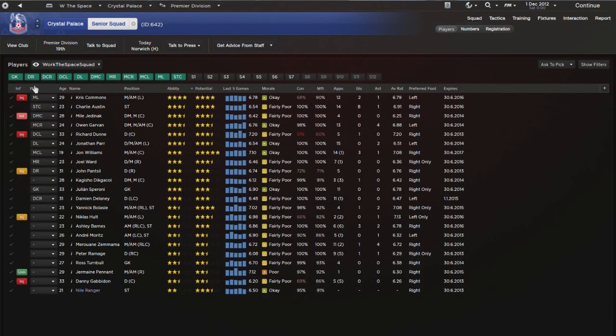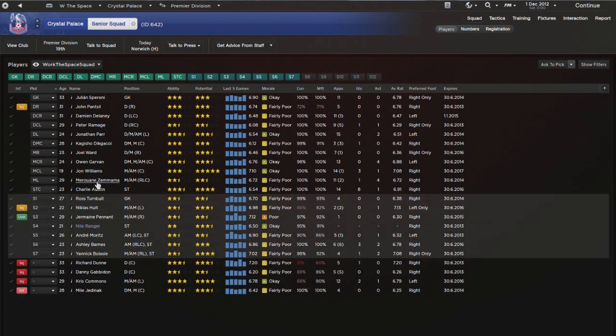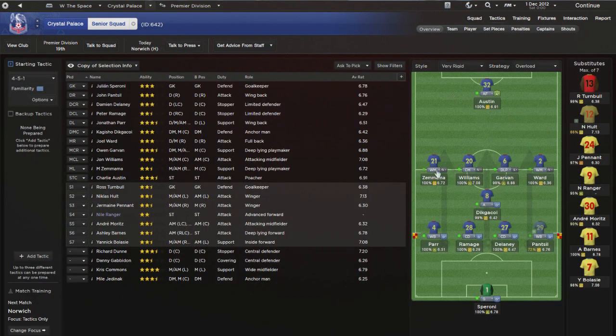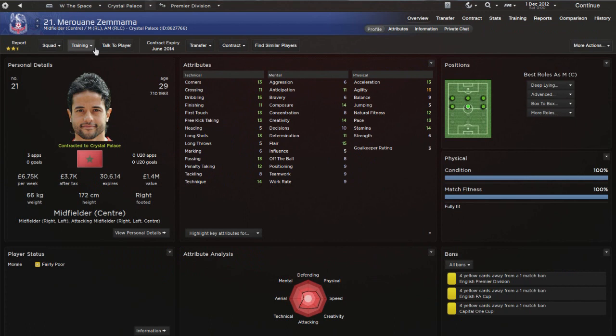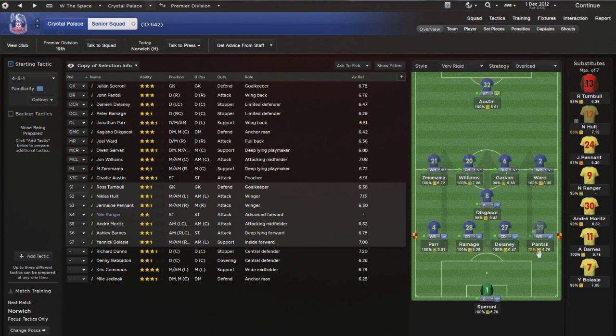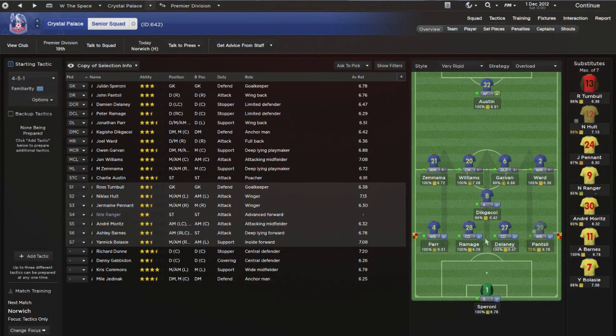Now that we've looked at the squad, we've got a fairly strong starting 11. I'll ask my assistant to pick the subs - they usually do a good job, especially with our current injury problems. It automatically removes injured players. Coming in we have Dicky Choy, a very good center defensive mid, Zemenana who looks like a fairly useful creative player who can do a job in midfield, and Ramage coming in at center back to fill the gap left by Dunn's injury.